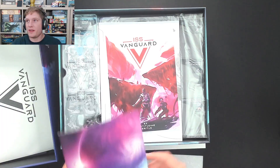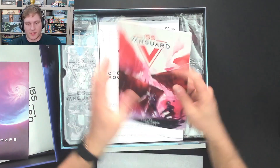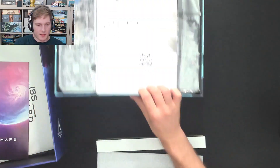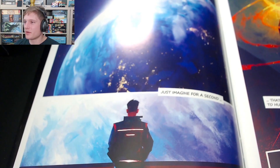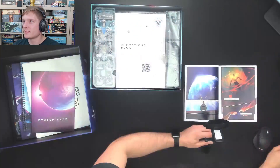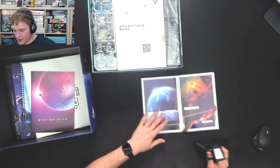These things are hard to unbox actually, because so much of it is secret. Oh, this is the comic book that gives you the prologue — probably telling us what the ISS Vanguard is doing out there in space and all of that. This little book has all of that classic ISS Vanguard comic book style.